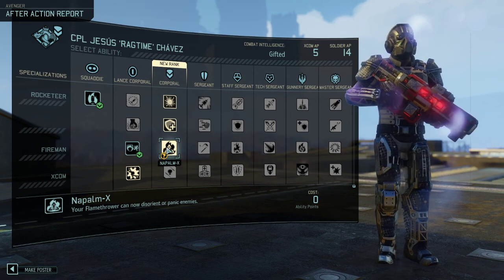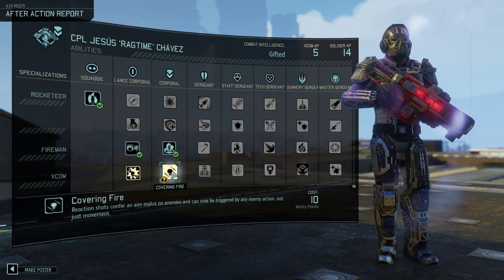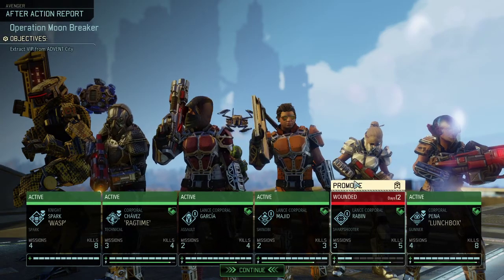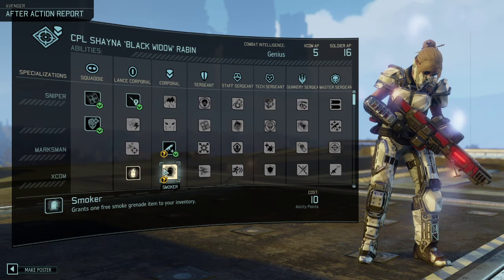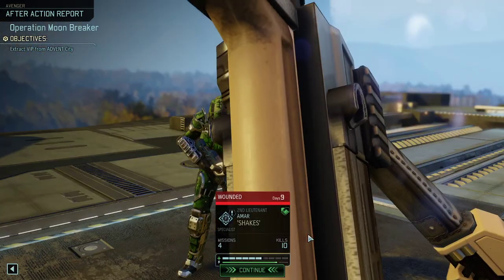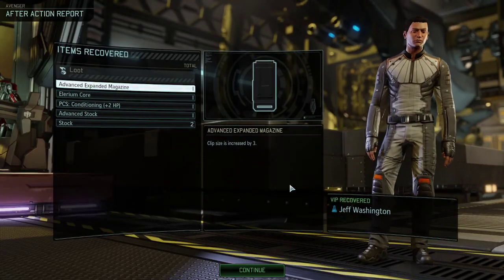I like the disorientation and panicking — more status effects with the Flamer. Not sure if we're Overwatching a lot, but Covering Fire is a good ability. As for our Sniper, we got Death from Above. Let's use Center Moss — she has Flashbang and Smoker, both are pretty good abilities. Let's start with Smoker, and when she has enough ability points we're giving her Flashbang. And there is some bonding going on, but the actual bond compatibility of those is pretty low.